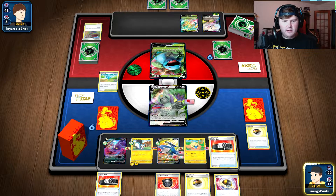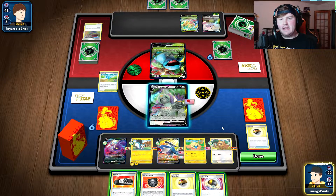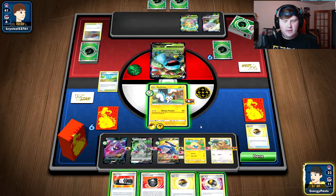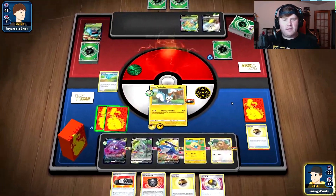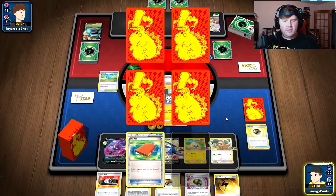We're going to attach the Choice Belt to the Bidoof. Counting tools: 1, 2, 3, 4, 5, 6, 7, 8 — 8 times 3 is 240. That is the knockout. We're going to go for the knockout here — Wind Up Thunder, taking the KO on the Venusaur for 270 damage, taking two prize cards. We do get the Speed Lightning Energy, which is perfect, as well as the Pow Pad to put back the researches we Pokestopped last turn.